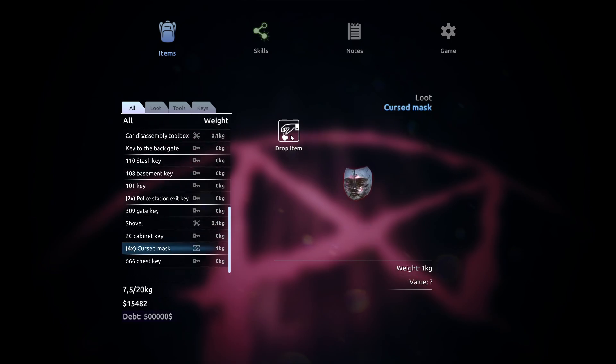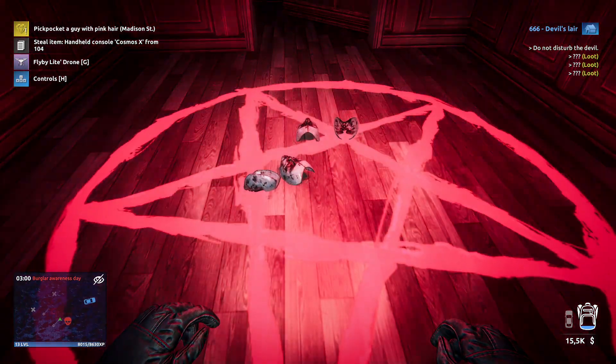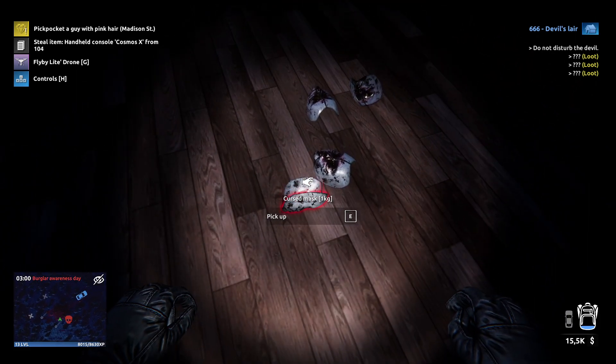Go to your inventory, then go to cursed mask. You can just drop them on the ground - here we go. A reward has been revealed - follow the marker on the mini map.